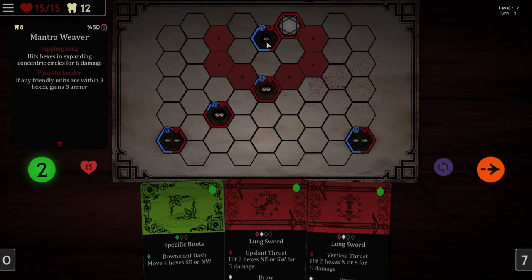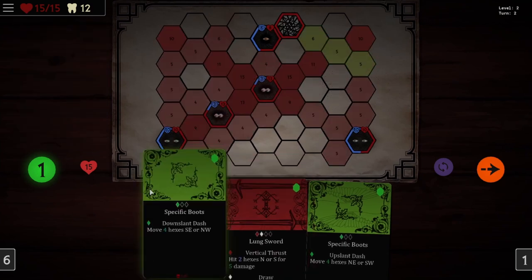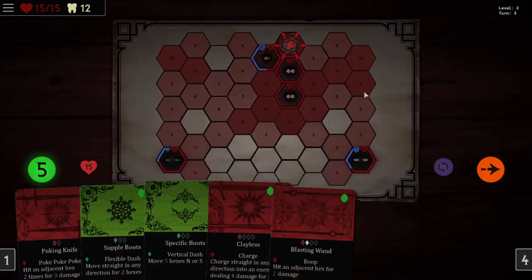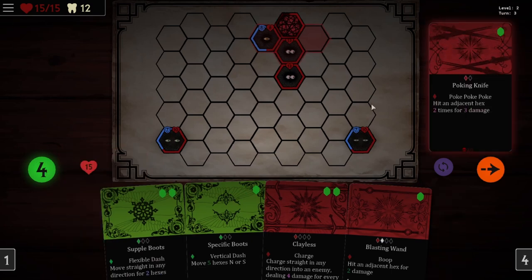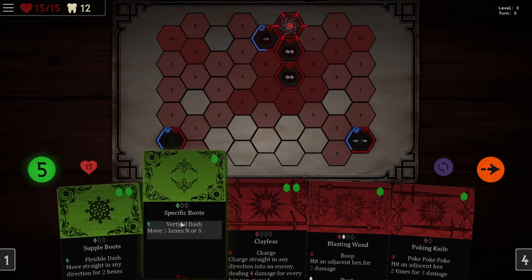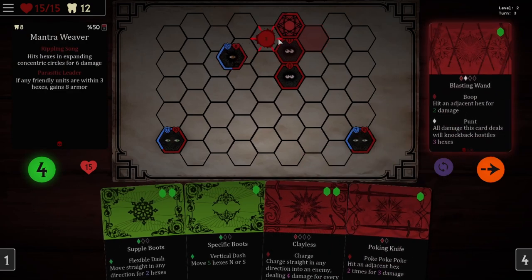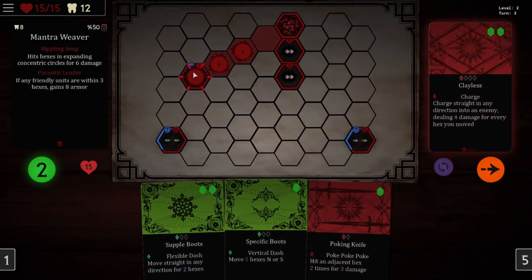Let's move close to this thing so we can possibly do some damage. Nice. And we're taking no damage. Some really gruesome sound effects in this game. Clayless would be good, except I don't really see a way for us to do it. We can knock this guy away and then clayless him. There we go — that's a nice move.